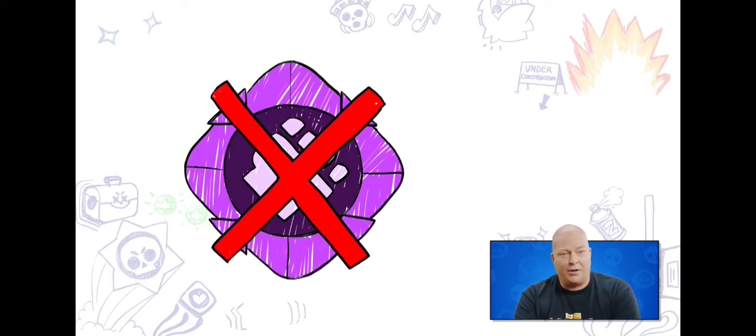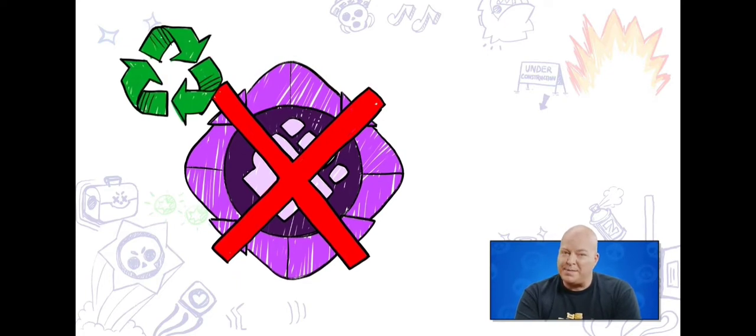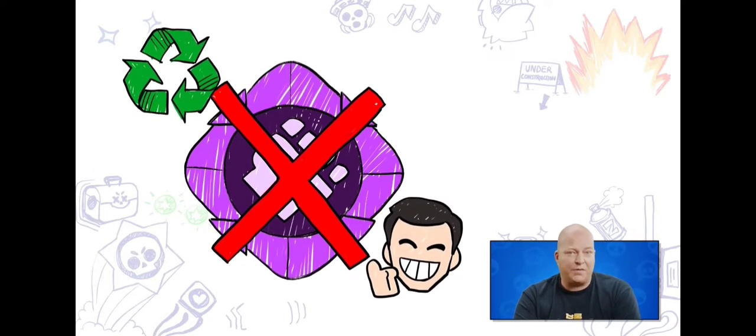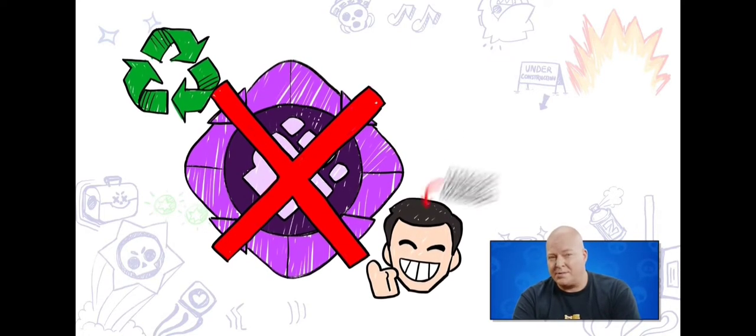This reimbursement will happen in coins, and coins will play a much bigger role in how to unlock gears in the future. This essentially allows you a full respec for gears once the October update arrives. Refunds will be based on the total amount of scrap and gear tokens you've collected since we introduced them last year.